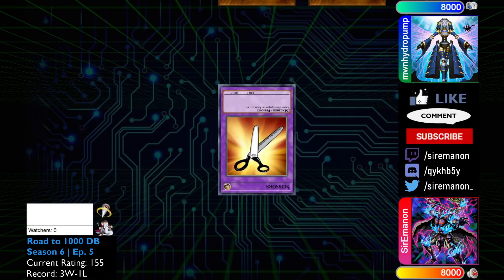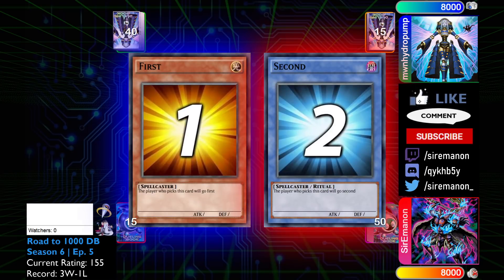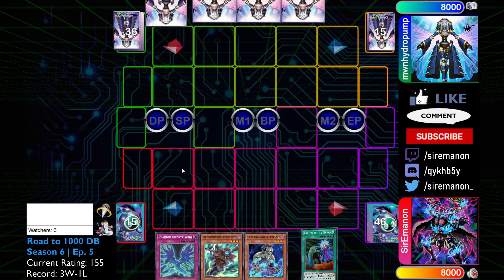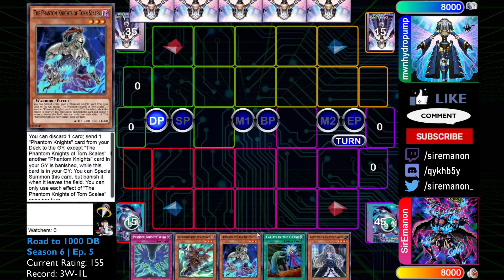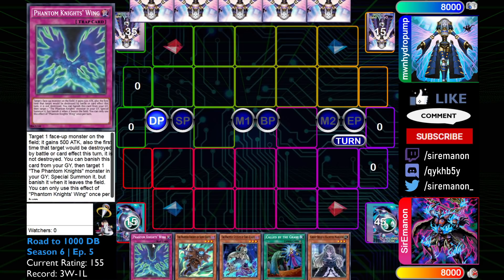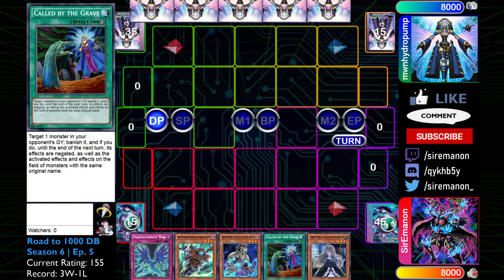Our opponent wins the RPS and is going to opt to go first. Our opening hand, going second, is going to be a copy of Wings, Silent Boots, Torrent Scales, Call by the Grave, and Ghost Bells. This hand is quite strong — we have a starter and a hand trap for going second. It's funny because the whole point of playing 50 is to reduce the chance of drawing those brick one-offs, but we drew the really good one-offs. Good in this case for Wings because we have the Torrent Scale, and Call By is obviously a very, very strong one-off.